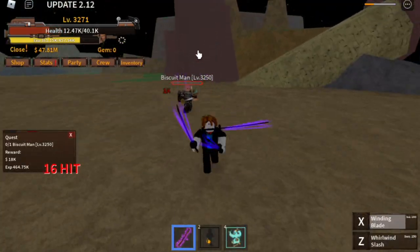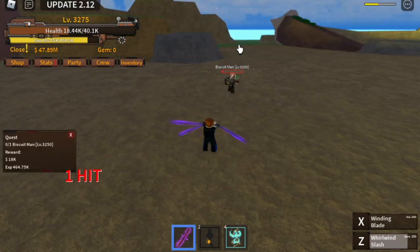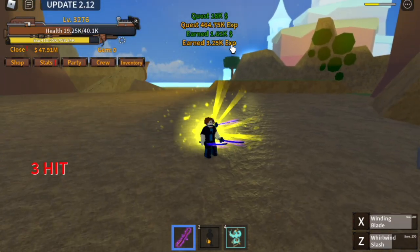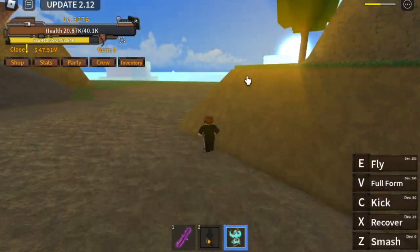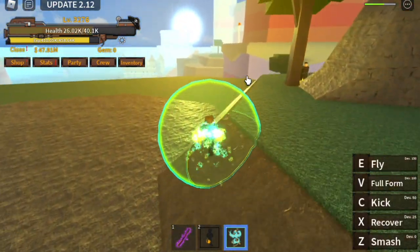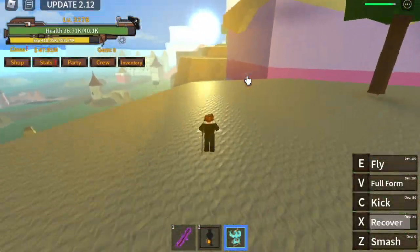Is it easy? To be honest, no. You need a technique or strategy to be able to defeat Katakuri one on one. I think I will be able to show you one strategy. We're at level 3275 now. The quest giver is located in front of the castle — we're heading towards it.